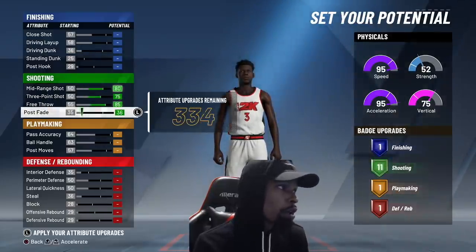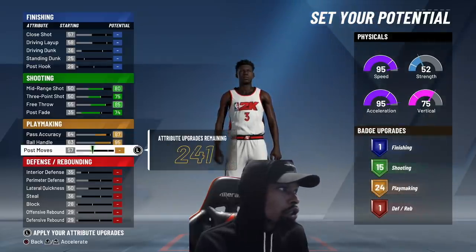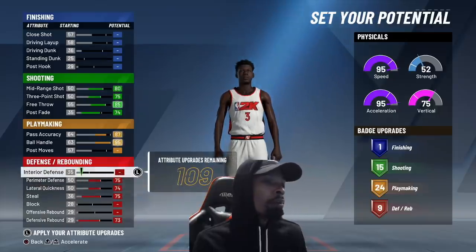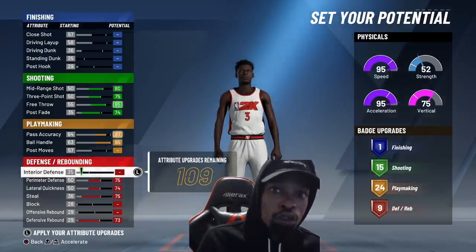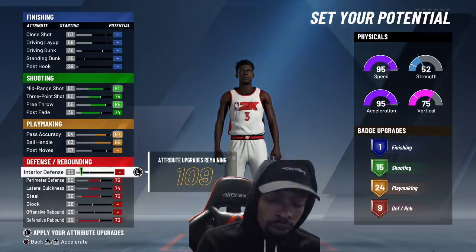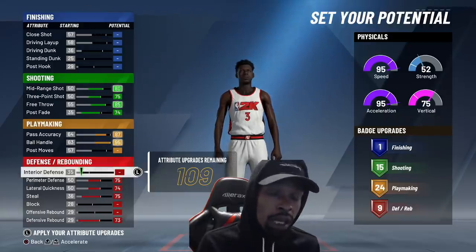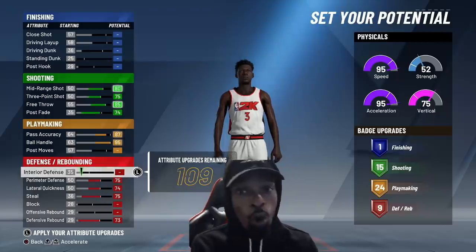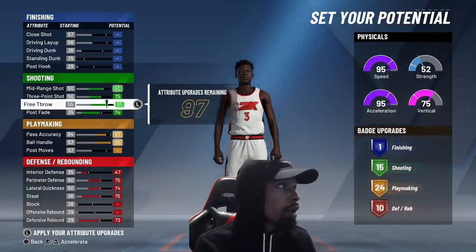We're going to max out all our attributes, dump down and manipulate the upgrades, and try to go for 60 badge upgrades to show you that the PG can reach 60 potential badge upgrades and the build is still nice. When you're making a PG build this year, you've got to remember the whole point of making a point-forward on previous years was to have that height and extra strength over the PG. This year we can't be point-fours, so I advise you guys to pick up defensive and rebounding badges — if you get 9 upgrades you can get gold clamps, gold intimidator, and gold tireless defender. Pick dodger might also be needed this year on NBA 2K20, especially if they don't nerf those screens.